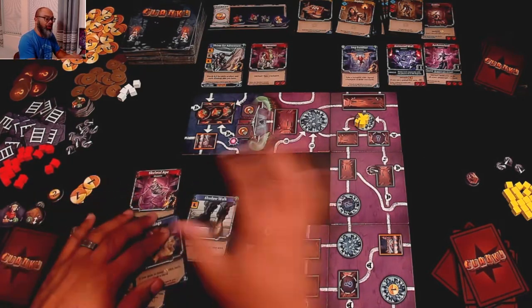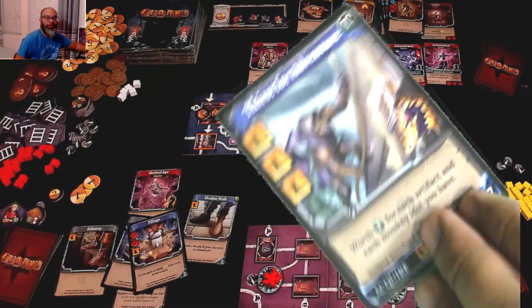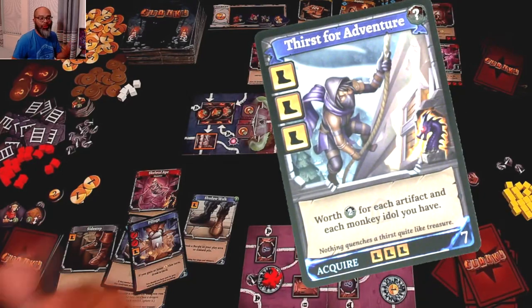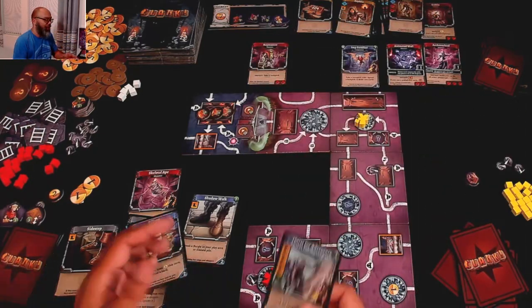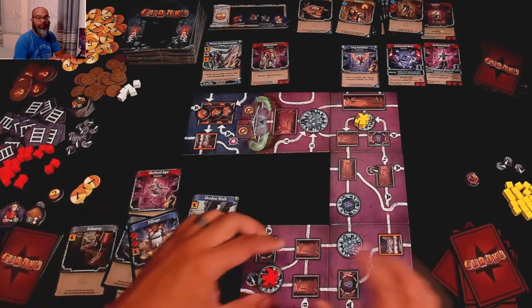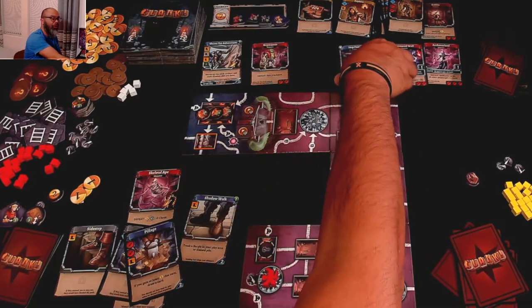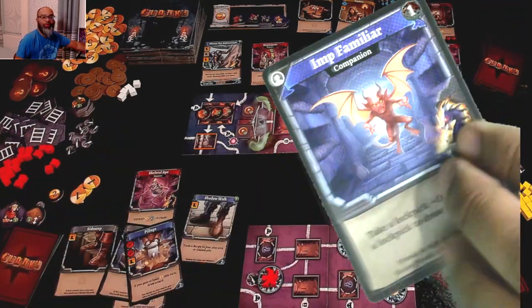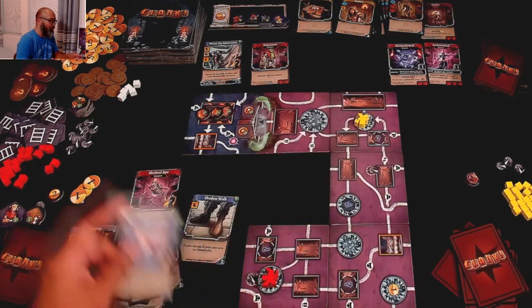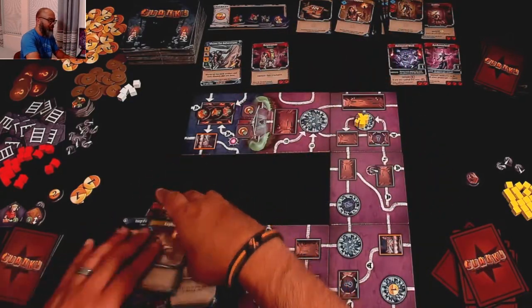I also spot a portal. I take one movement to the portal and then teleport over to any other portal on the board — that's really cool. I portal over here. I use my two swords to defeat the Key Master, earning a lockpick. For three skill I purchase another movement card giving two boots. That's the end of my turn — thanks to the portal, I went from here all the way over there.